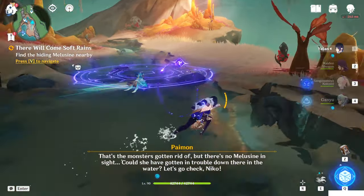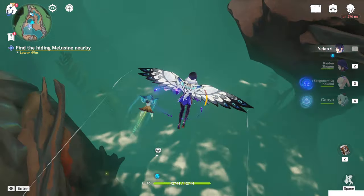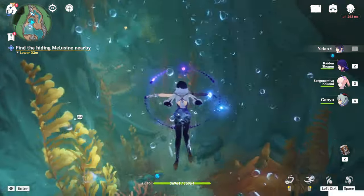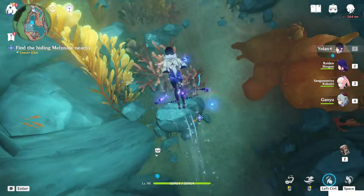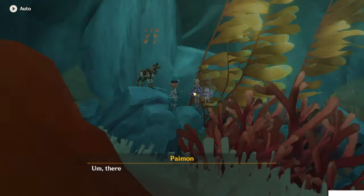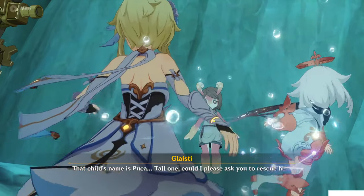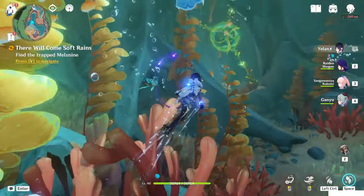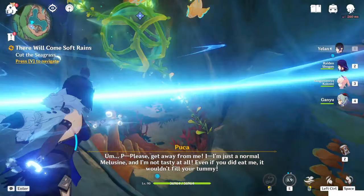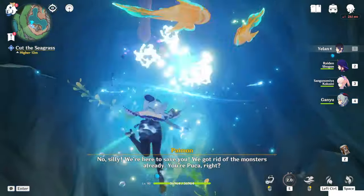After we fight, a chest will spawn but let's not care about it — keep progress with the world quest. We have to go down into the water and just dive. Go toward the bottom here. When you get close, a small dialogue will appear. There is still one trapped inside that ball. To rescue it, we need to get the power of this — just attack with normal attack to get the power, then hold your skill and unleash. There's another one behind — hold and unleash.